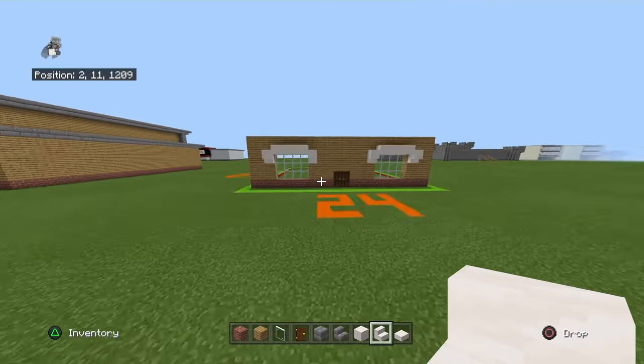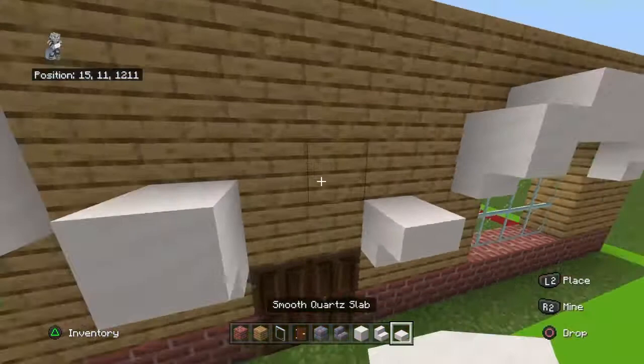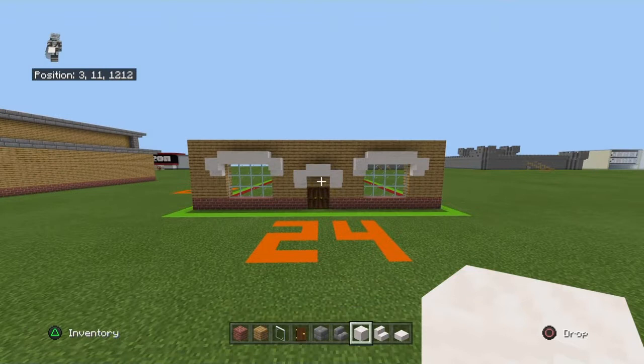Up to the left and up to the right from the doors you want to place an upside-down smooth quartz stair. Then bring either stair up with a slab and place two blocks of smooth quartz in the middle. Now you have a mustache, mouth, eyebrows, and eyes. I didn't even realize that until I first had nothing and it was just the windows and the door.